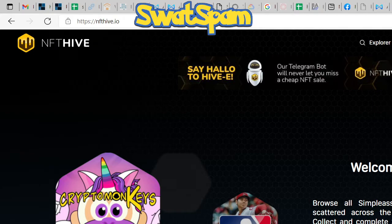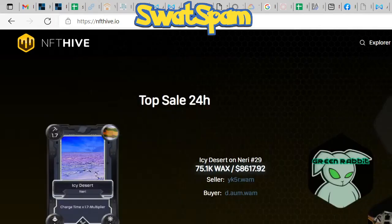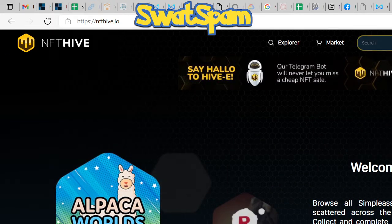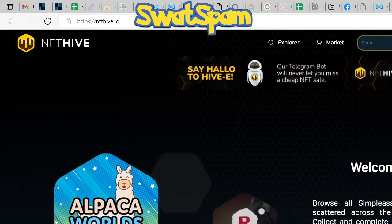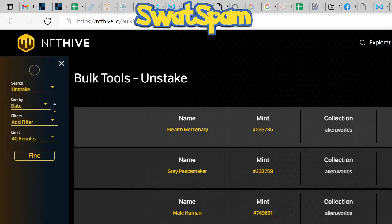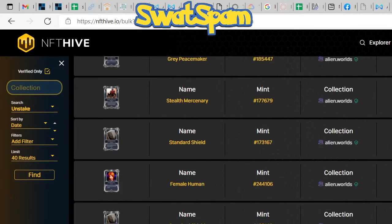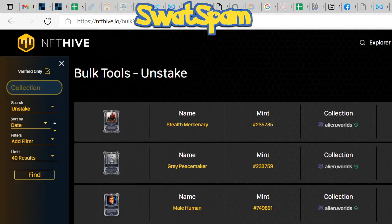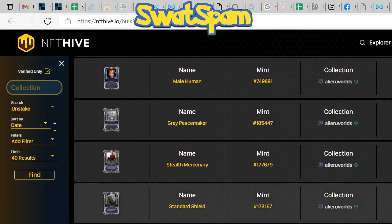Once you're on nfthive.io, go to Bulk Tools in the top right corner and click on Unstake. Now that you're there, all you need to do is unstake all of your assets. I have some of my assets staked here and I'm unstaking them right now.